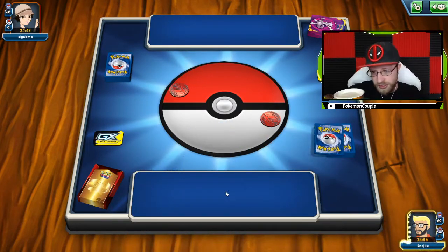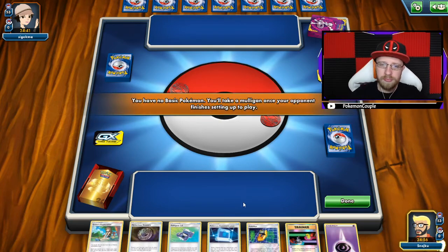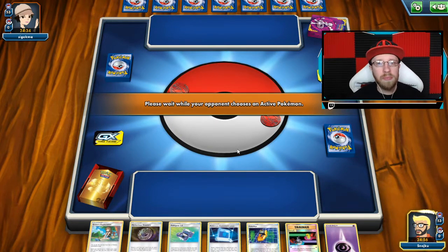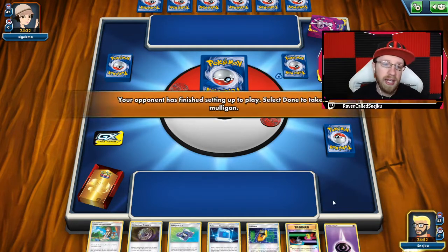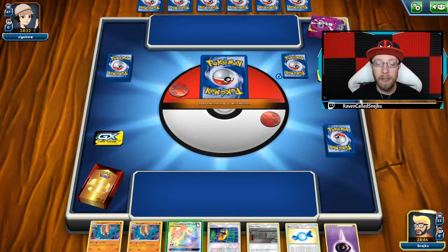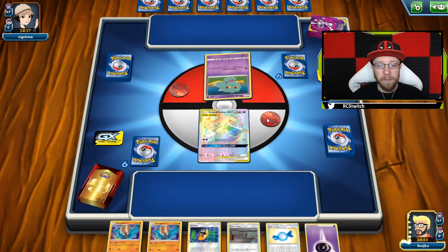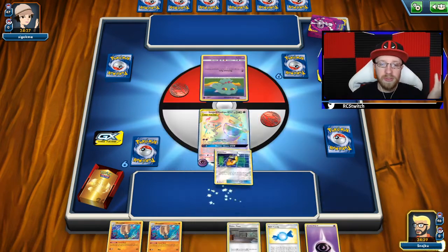We're both doing mulligans — this is time for coffee. There are a few mulligans and mulligans are fine with this deck. You want your opponent to have a lot of stuff in their hand because you're gonna use that against them. I don't know what I'm facing, so that is really interesting. Okay, that's Ms. Magus, so energy goes on the Gengar and we're gonna use Poké Nav.